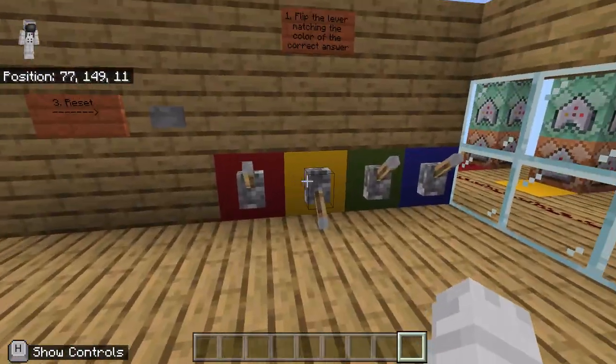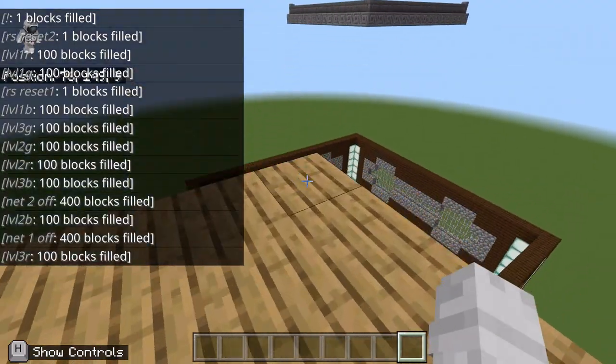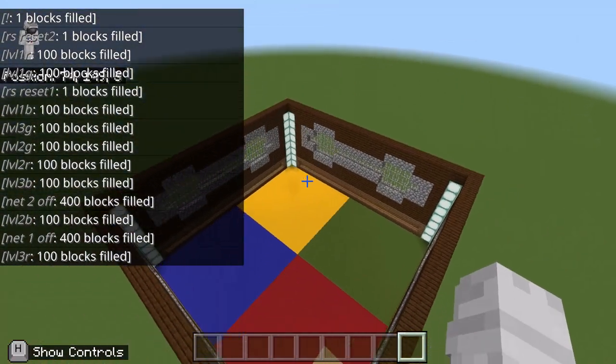Once you've done the question, unflip the lever, hit the reset button, everything will be sealed back up, and you're ready for the next round. Mix and repeat until your quiz is done. I hope you guys have fun!